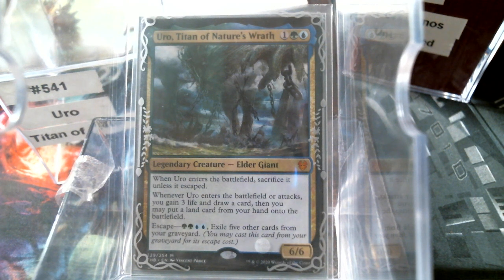Hello everybody, welcome back to Cure for the Common Game. Today in deck number 541 we're going to talk about Uro, Titan of Nature's Wrath. Three mana six-six sounds like a dream, but when it enters the battlefield, sacrifice it unless it escapes. So when you cast this from the command zone the first time, it is going to come into play and then go to the graveyard.